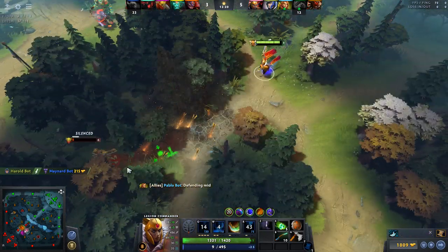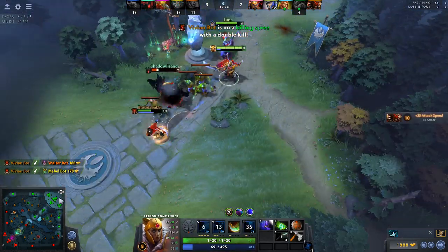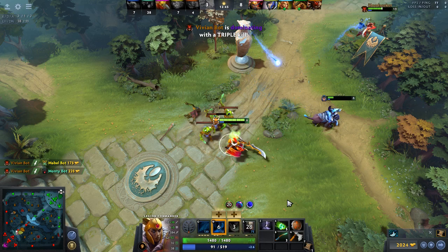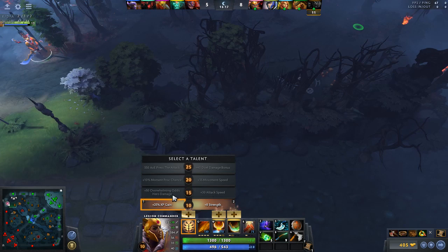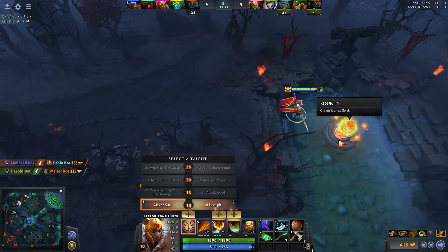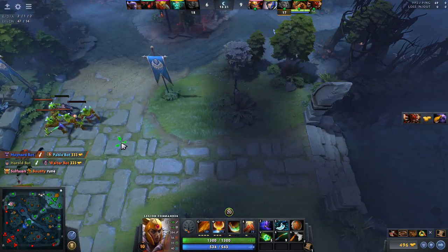At certain points in the game, team fights are inevitable, and by working with your team you should be able to secure kills on different characters, just as I just won a duel. I used one of my abilities to help somebody else attack faster and they were able to get a triple kill by working as a team — I would not have been able to do that alone. As you level up you'll be able to select talents at levels 10, 15, 20, and 25. Since we chose a guide, you'll see the golden box around the first talent it wants you to choose, which is the 25% XP gain.